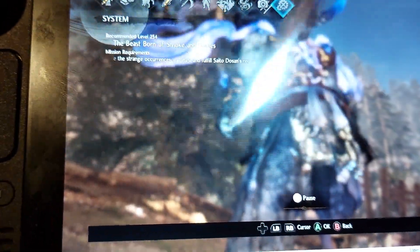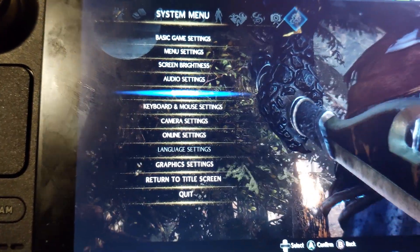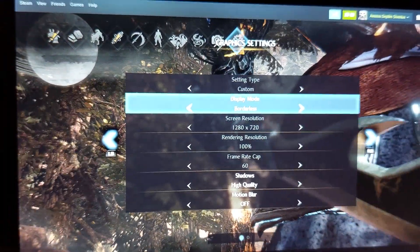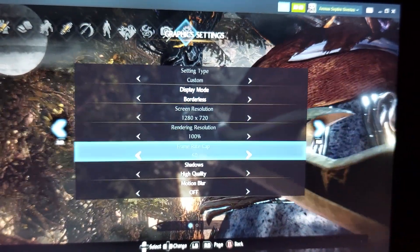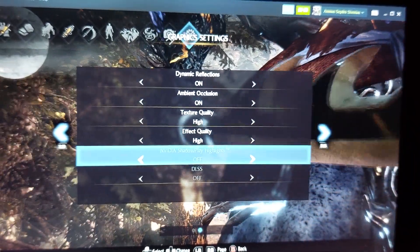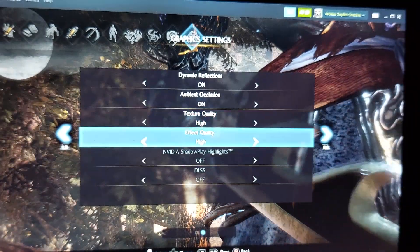I think it's maximum settings. The frame rate is good — it's not 60fps, but sorry if I go off screen; it's hard to record and play at the same time. As you can see, this is the settings screen on the Steam Deck.